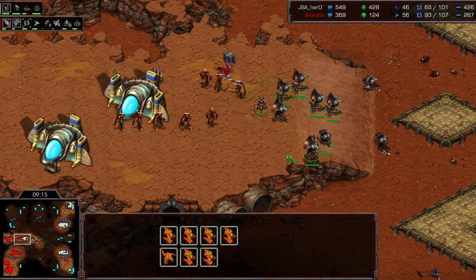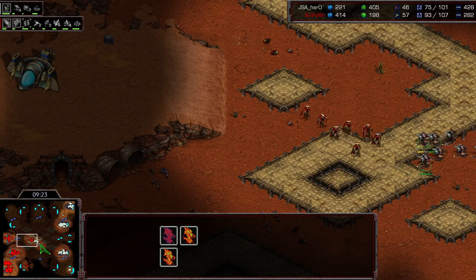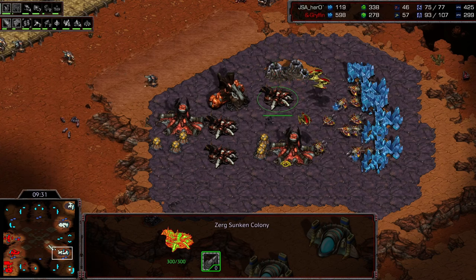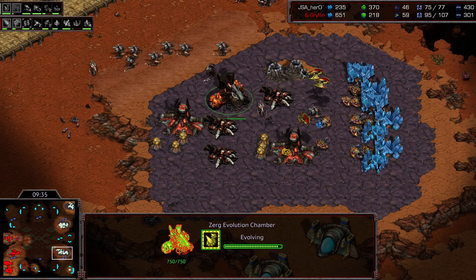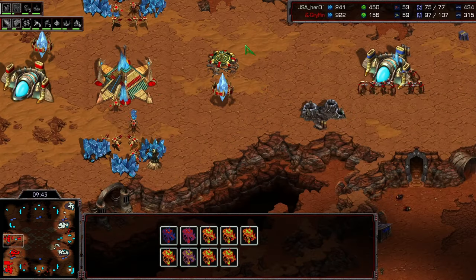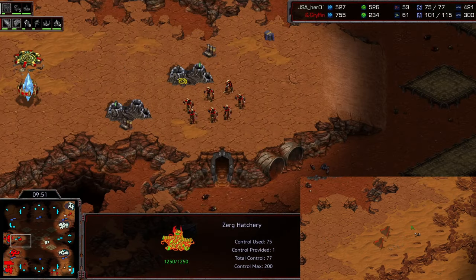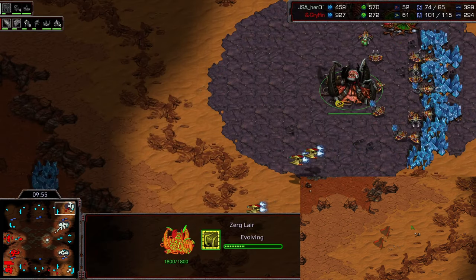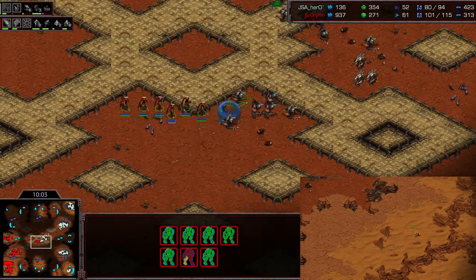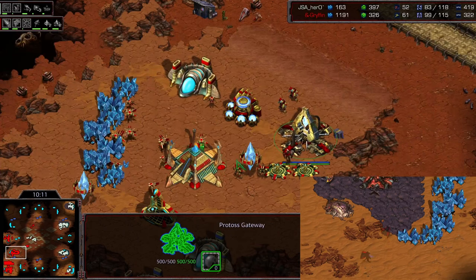Zealots are going to meet Hydras now, and there's no cannon to back this up. Hero not thinking his Hydra number is enough right now — probably a good choice. Back at home, losing overlords once again, going to lose a lot of that supply. Not supply blocked, thanks to those seven overlords he made earlier. But just so much damage — one cannon has died, a couple of probes, and Hero has lost like seven overlords at this point. It really does snowball out of control when you lose your first overlord in a silly way like that, without the Protoss having to do anything. You get slowed down so much and things just continue to spiral worse and worse.